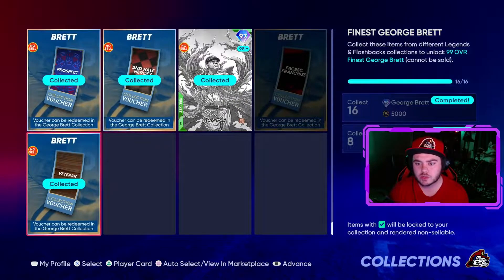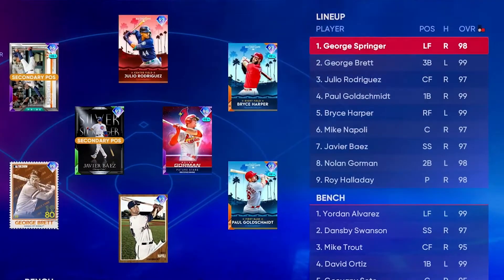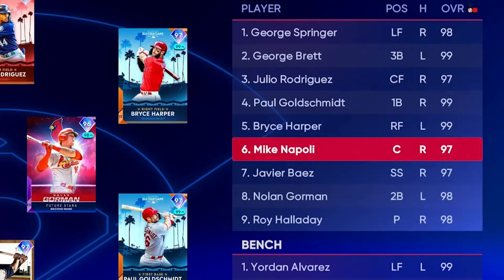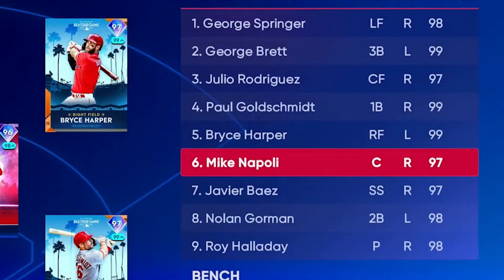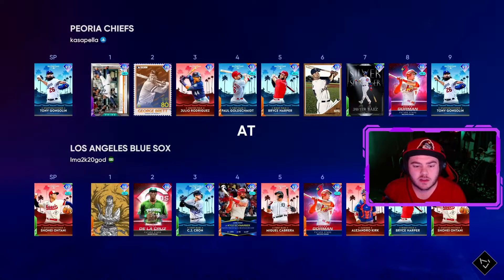You just needed 16 out of 17 vouchers — I skipped the face of the franchise one. So we're gonna have George Brett in the two hole, lead off with George Springer, Julio Rodriguez in the three hole, followed by Paul Goldschmidt, Bryce Harper, and the new Mike Napoli card I just unlocked from battle royale, Javier Baez, and Nolan Gorman. We're throwing all-star Tony Gonsolin and we'll be facing all-star Shohei Ohtani.